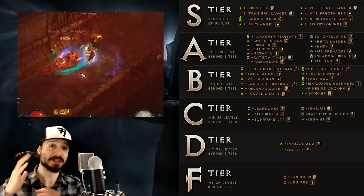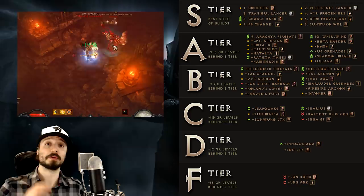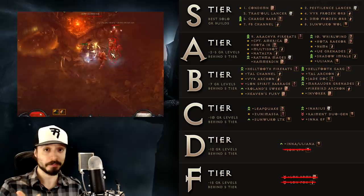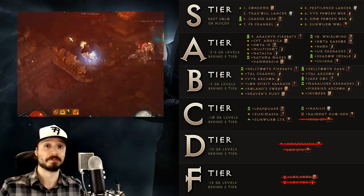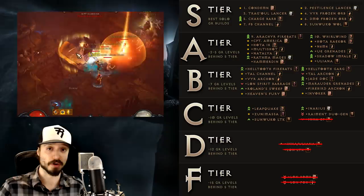Before we dive into the tier list, we'll start by mentioning the five builds from Season 12 that have been dropped from this season's list: the Monk's Legacy of Nightmares Lashing Tailkick build, the Crusader's Legacy of Nightmares Bombardment build, the Demon Hunter's Legacy of Nightmares Fan of Knives build, the Monk's Inna Exploding Palm build, and the Monk's Inna Uliana build. The LON builds are being dropped because they no longer meet the tier F criteria of being 15 Greater Rifts behind S tier. The two Inna builds fell behind the power curve and are simply inferior versions of the Uliana Exploding Palm build.